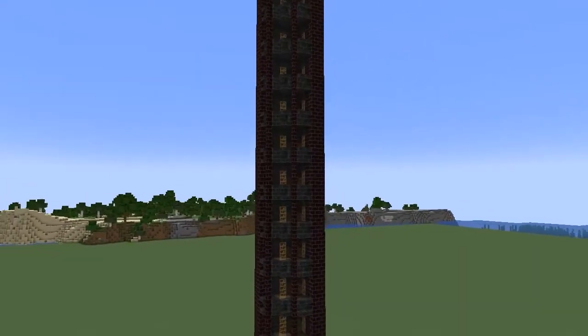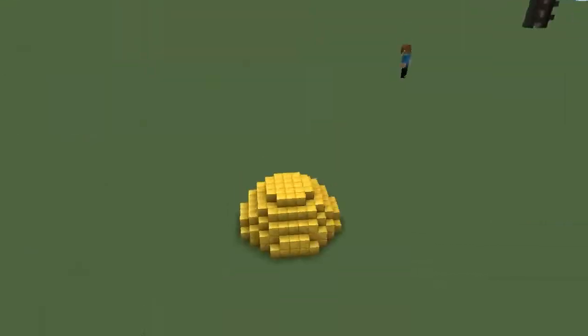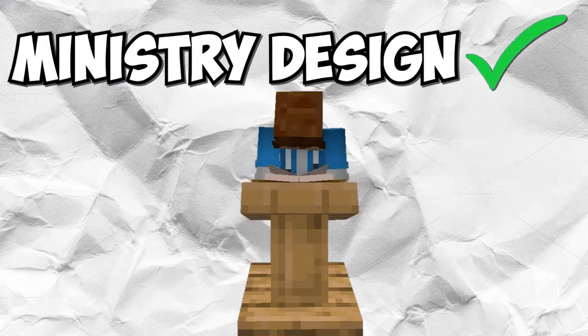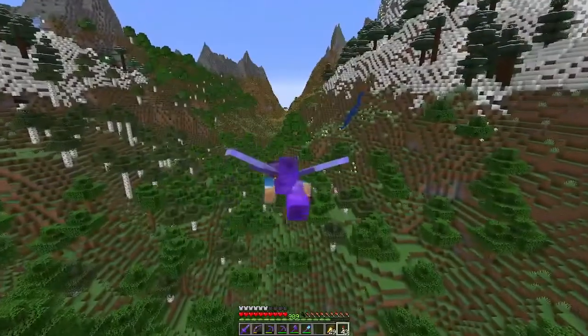Now after about a week of messing around with world edit, changing the size of things, and building some of the smaller details within the ministry, I think we got our final design. Make sure to watch the end of the video to see the final results. That's one more thing we can check off our to-do list. Now it's time to find a location for this thing, and I think this place will do.